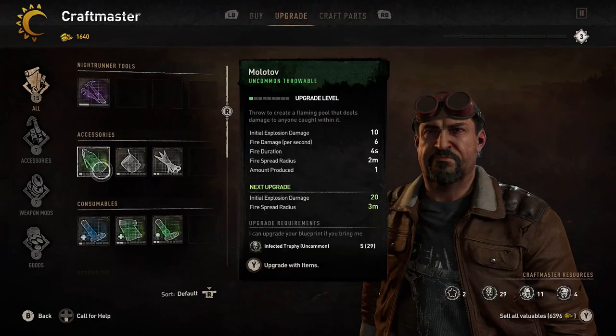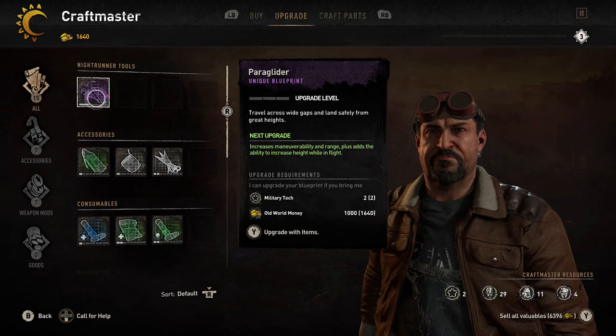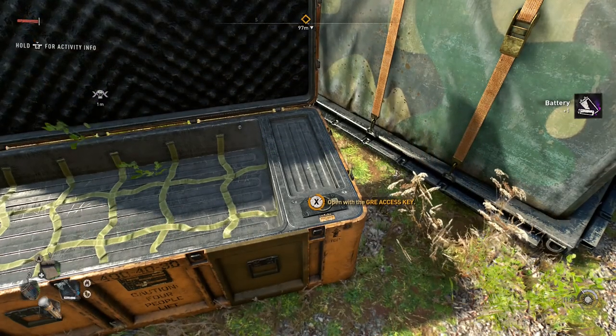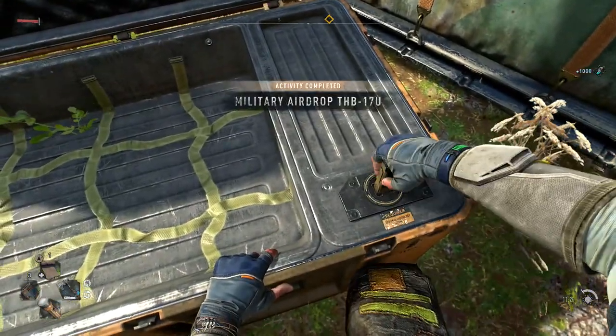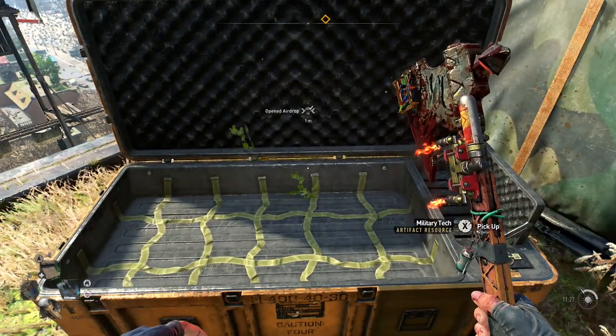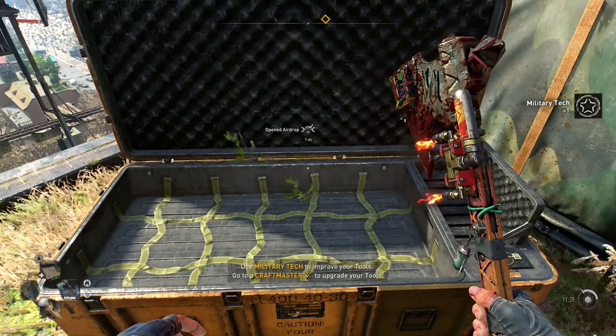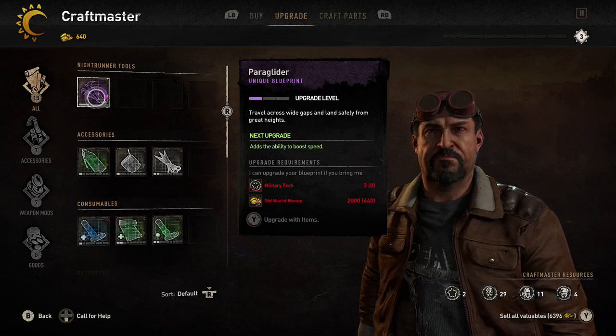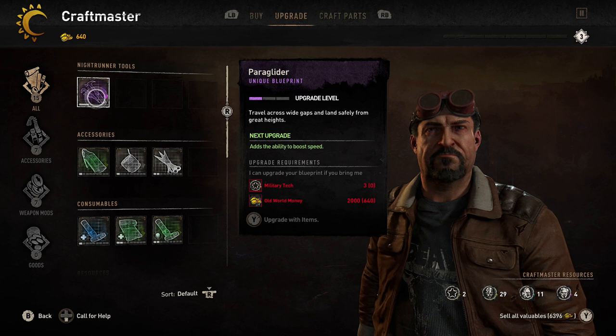The paraglider upgrades do cost quite a bit of an expensive resource — military tech. You'll come across military tech early on by looting airdrops, which are normally hard to get as they're on top of buildings, but they also sometimes contain pretty unique gear or weapons. You generally only use military tech to upgrade your paraglider, grapple, and torch. You don't get the grapple until later in the game, so don't hoard your military tech — go ahead and upgrade your paraglider.